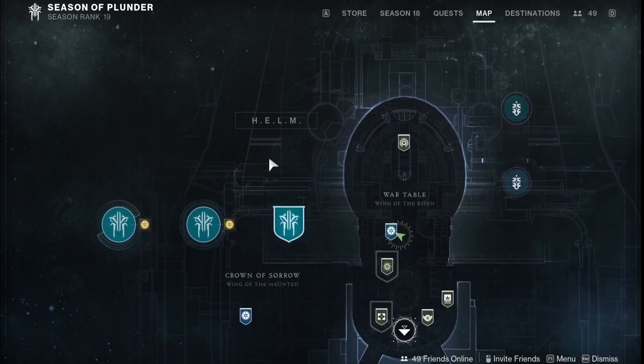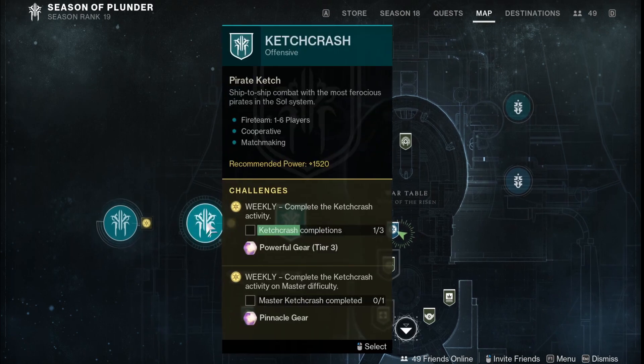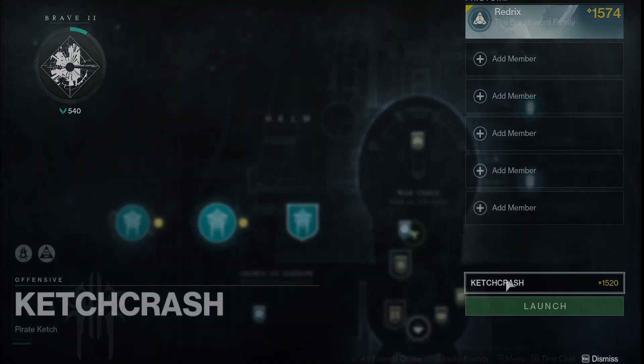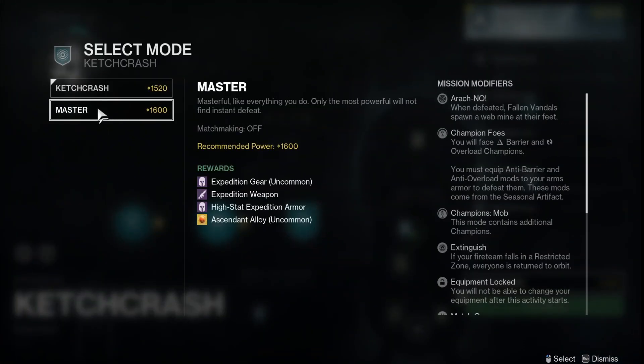I'm not totally sure if it's on a lockout, but it is a weekly mission. Catchcraft and Expeditions will be the best activities to play, and you will also have access to the master mode of these activities as well. So very interesting stuff — doing master mode, I believe, will give extra Saffy.